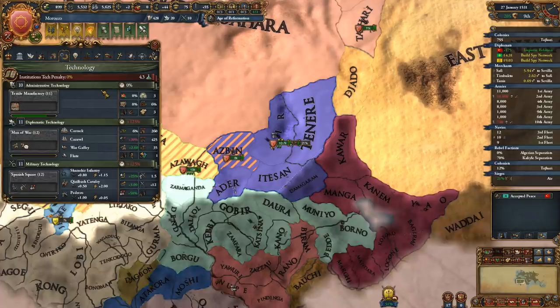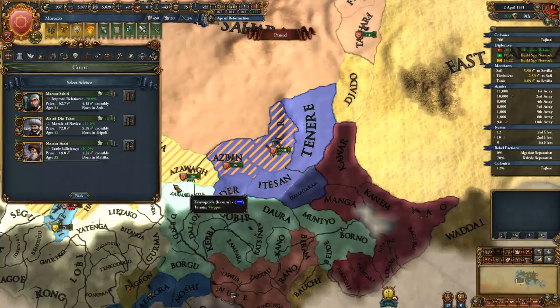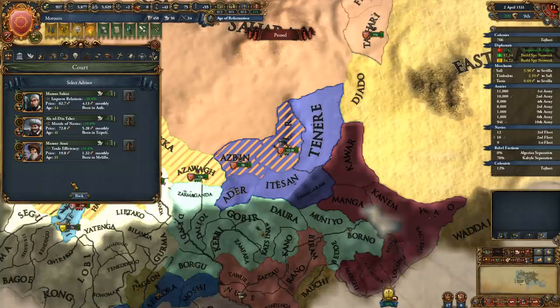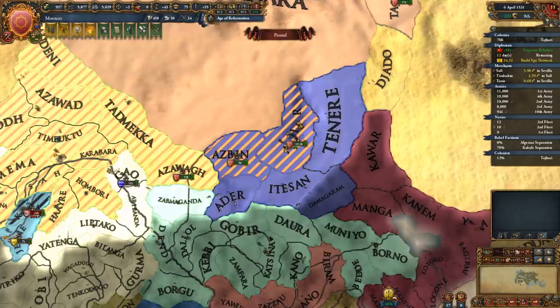Let's take that idea. We don't need missionary strength necessarily. Actually, national ideas could offer stability cost modifier, unit prestige, and trade efficiency - that actually could come in handy.